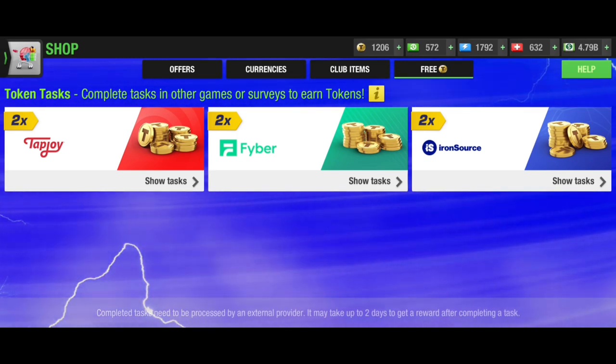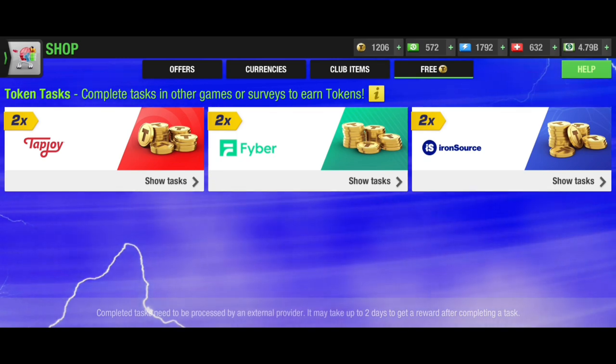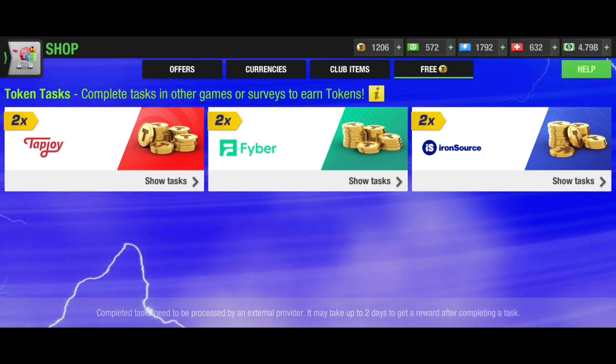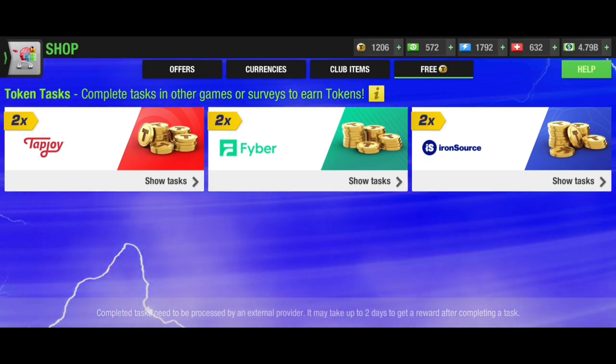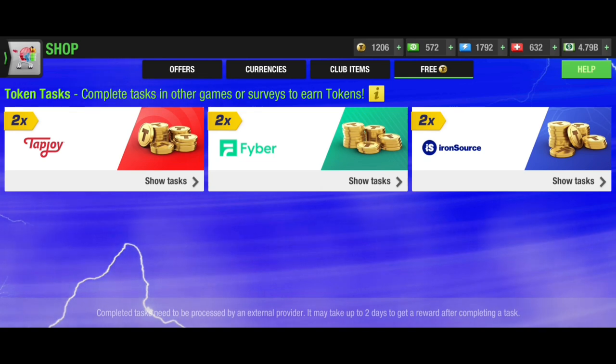I'm going to show you exactly how you can earn thousands of tokens the valid way by working hard in Top 11. There are third-party applications that provide tokens to people who play Top 11 hard. You will have to do tasks — it's not directly free, because it's like a currency. You have to pay real money or do tasks for third parties in order to get tokens.